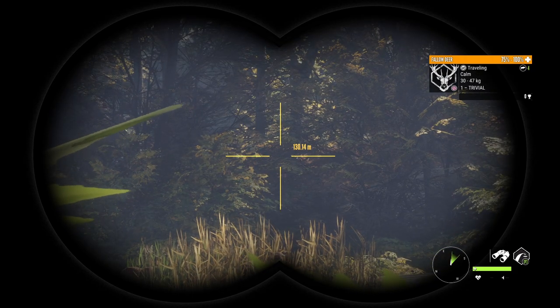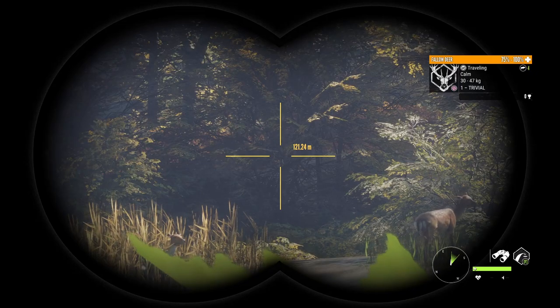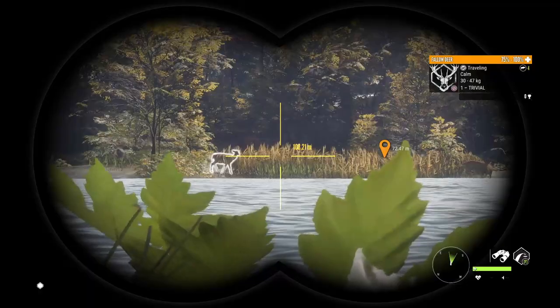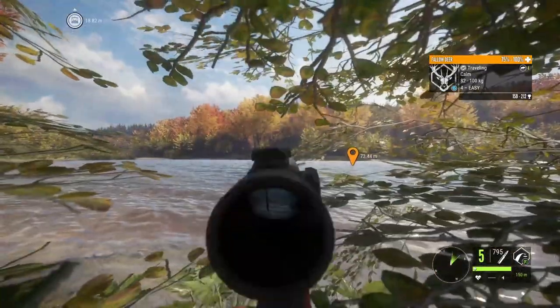First we'll take a look at the weapons and equipment you will need on your hunt, and after that we'll talk about strategy. I'll show you my drinking zone map for Fallow Deer on Hirschfelden that will help you grind more quickly and effectively, which is something you will need on Hirschfelden.